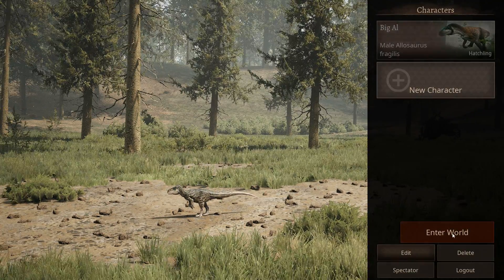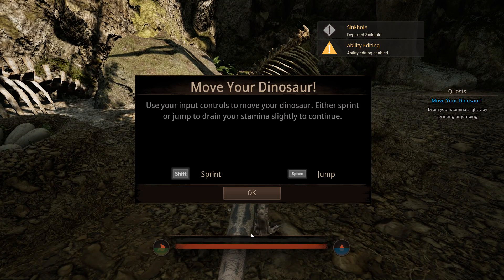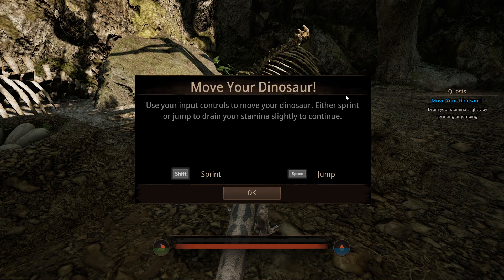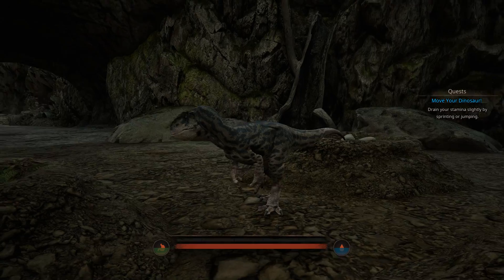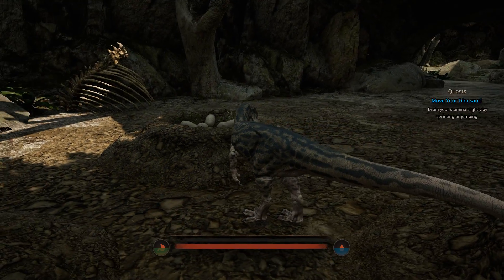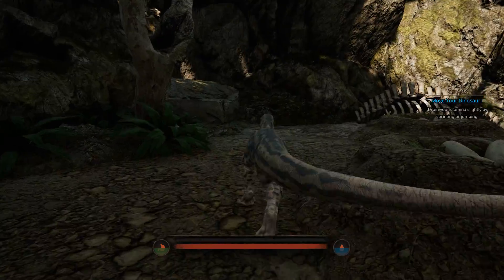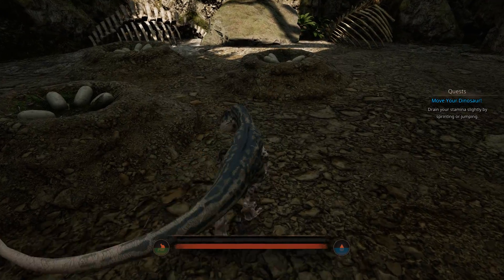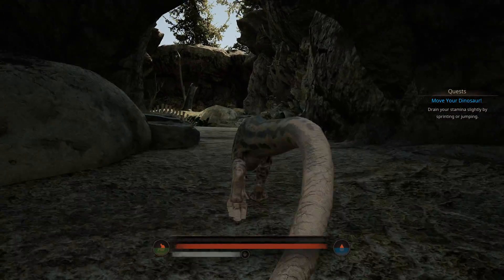We're going to create Big Al - oh, he's so cute! He starts off as a little bitty fella. We're going to enter the world. There's apparently a spectator mode where you can just let the AI do its thing. Okay, use your input controls to move your dinosaur - shift to sprint, space to jump. Oh I love these graphics, my god. He just hatched - this is his hatch day, he doesn't have a birthday, he has a hatch day. Looks like he left some previous victims. Okay, we're going to sprint.